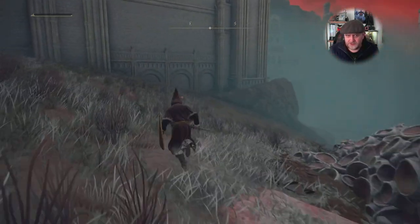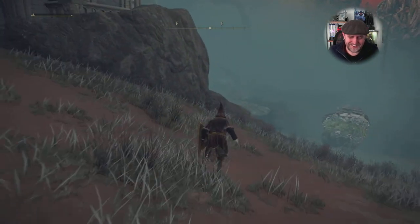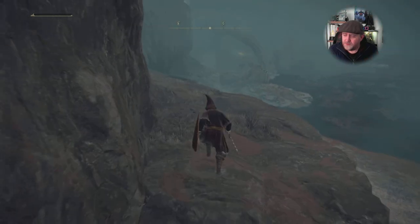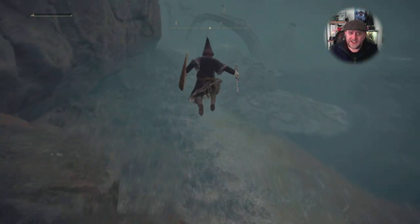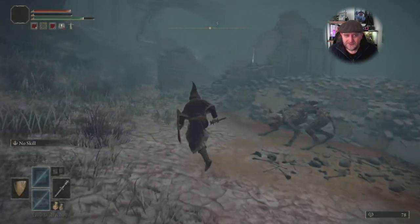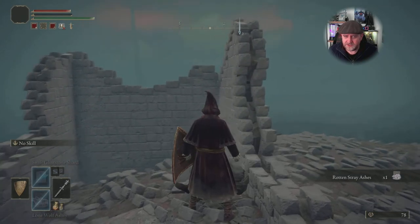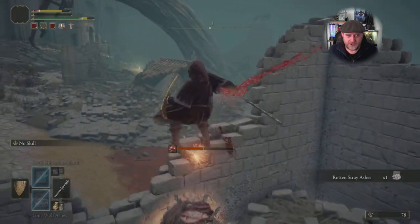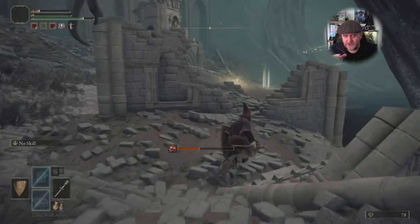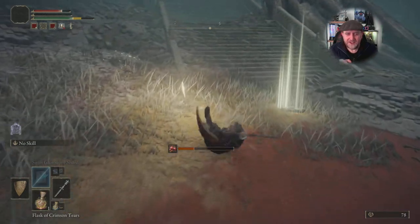The ghost dog we're picking up — I call it the rot hound, or rot viler — is hanging around just down here. It chases me in a moment and actually gets me at the site of grace. There he is, that's the rot dog. This corpse here has the rotten stray ash. I picked it up but got infected with rot — you can see that orange bar slowly going up.